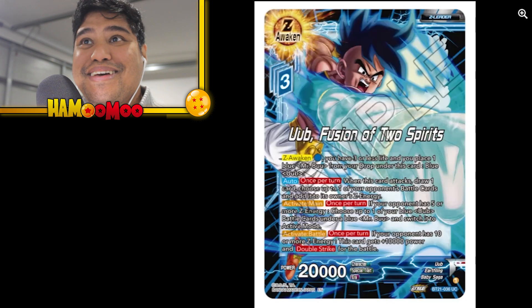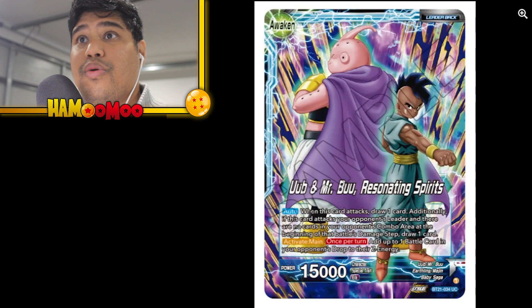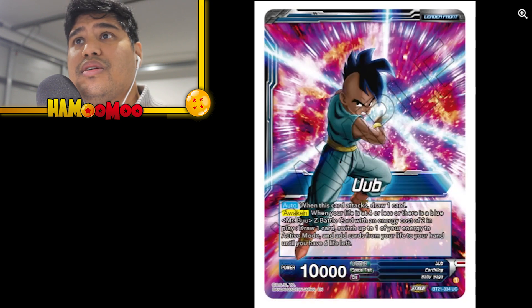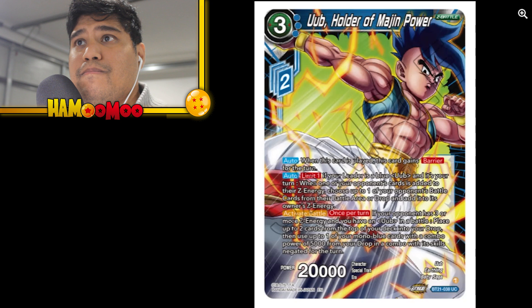Bulma Domination Complete. Here we go with some Majuub. If you don't know who Majuub is, it's essentially Majin Boo fused with Uub — this is towards GT. Uub Fusion of Two Spirits — great card. Uub and Mr. Boo Resonating Spirits — that's the leader back. Mr. Boo Majin Defender, Uub on the front. This is essentially Majuub. Most people still call him Uub, but you can see the vest that's essentially Majin Boo's.